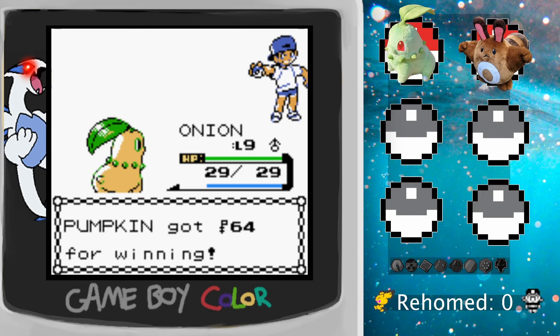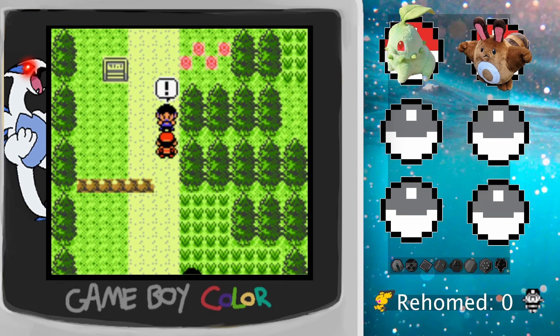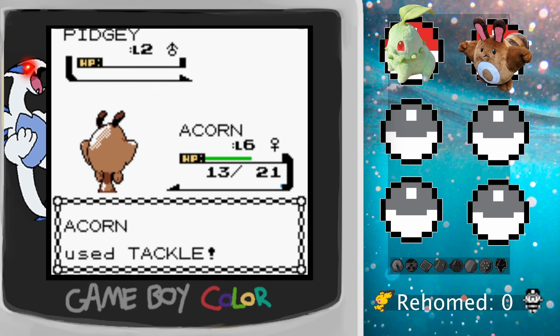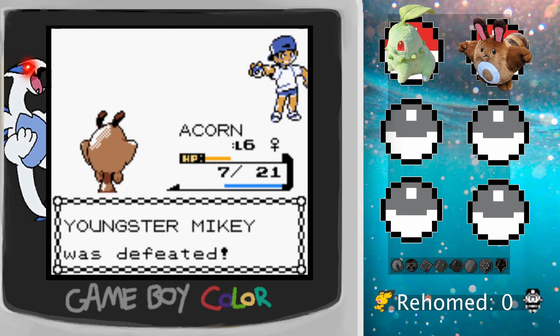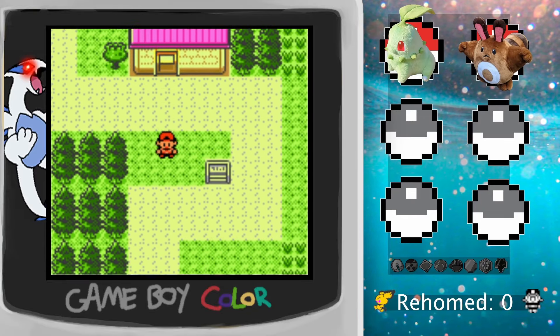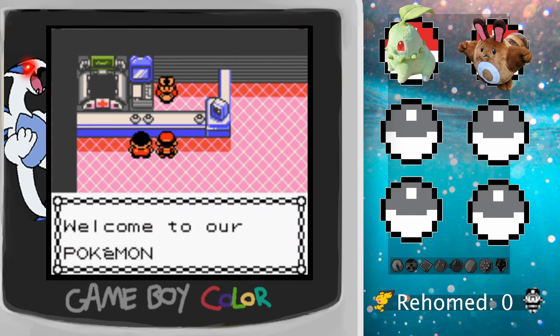Now I gotta do the second fight. Off screen I gave Acorn one more level so she can fight a bit better, and she does pretty well — takes out the Pidgey and Rattata. Who knew Team Rocket would be this easy? This isn't a hardcore Nuzlocke run, but I don't really want to overlevel for the gym. I don't want to make it too easy and I don't want to make it too hard.